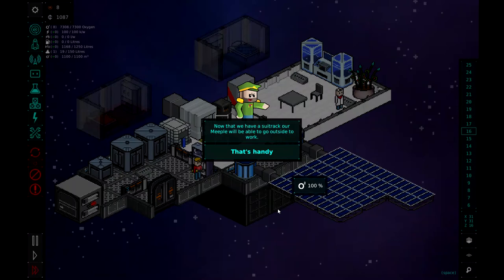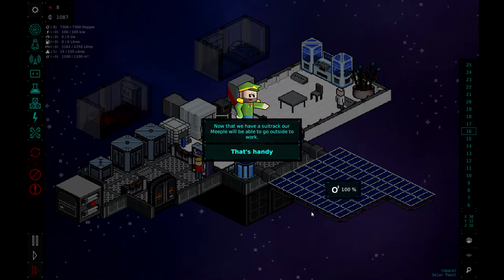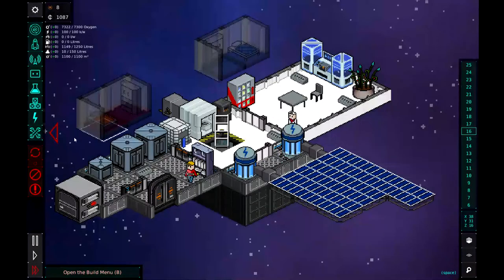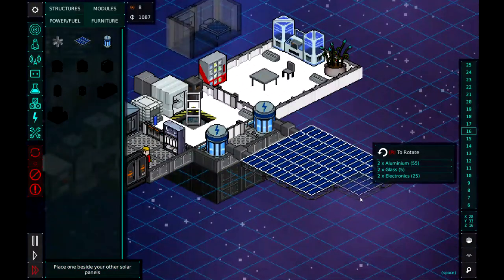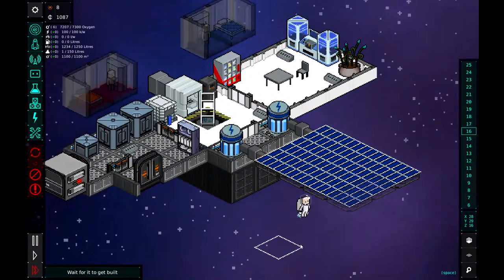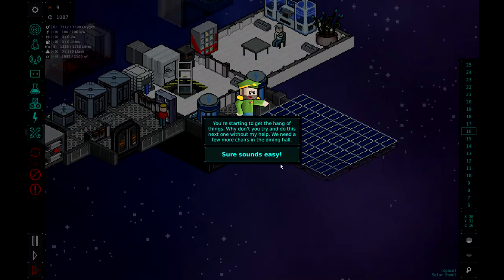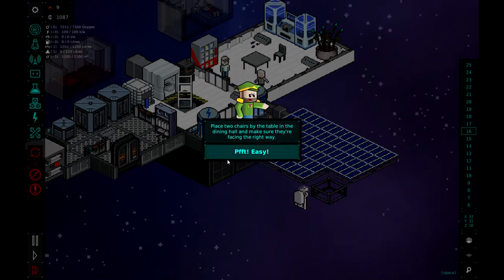Let's go ahead and turn the game on and our engineer Raspberry will come over and get that going. He — or she, meeples really never get genders in this game — looks like they're doing a fantastic job. Now that we have a suit rack our meeples will be able to go outside for work. Now let's construct some solar panels just in case we need more power later. Back to the build menu, back to the power screen — I'll rotate it because I want them all running in the same direction. Raspberry put on his space suit and is flying out to build those solar panels.